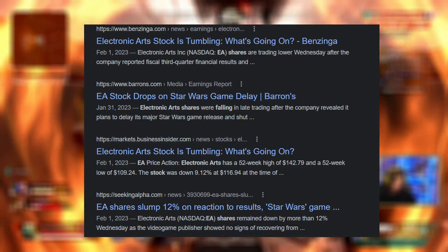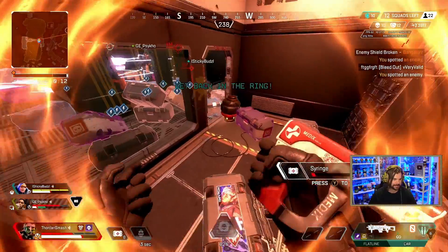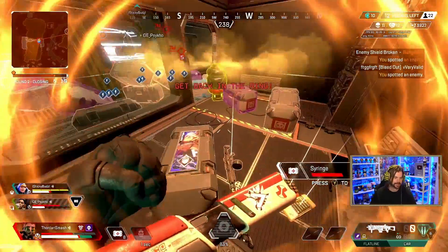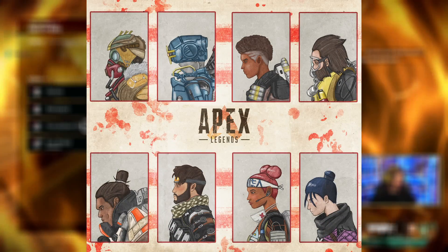The reason this is probably all happening is that EA's stock has been dropping through the roof — you can read about it pretty much anywhere at this point. So it makes sense that we're seeing prestige skins, battle pass recolors, and heirloom recolors in general being pushed alongside the normal heirlooms.